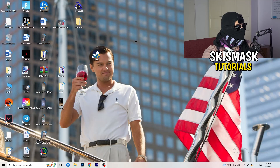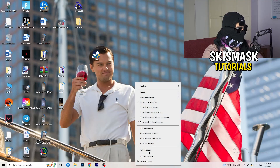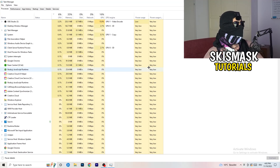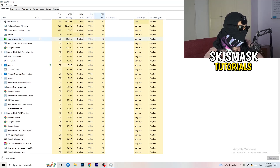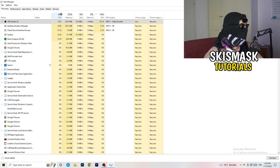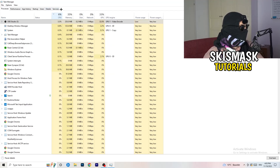Next, navigate to your taskbar, right-click it, and open Task Manager. Go to the Processes tab where you can see CPU and GPU usage. Click on GPU first and end every task in the background or applications that is using too much GPU and that you don't need. Something like Razer Synapse, for example — right-click it and click End Task. Once finished with GPU, do the same thing for CPU.